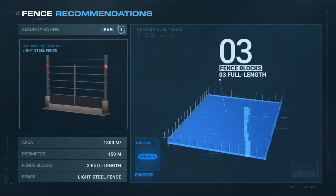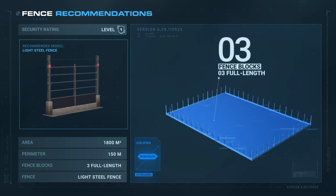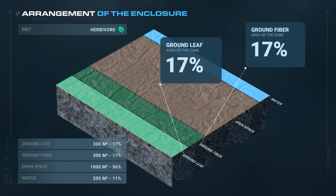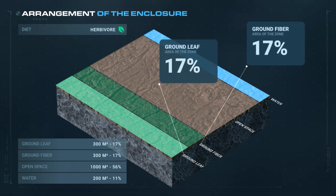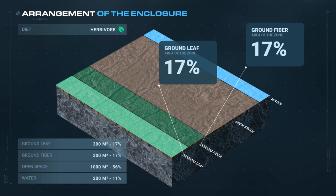With its small size, very little space is required. Half of the enclosure will have to be open, and the other half made of fibers and leaves at ground level, without forgetting 10% of water.